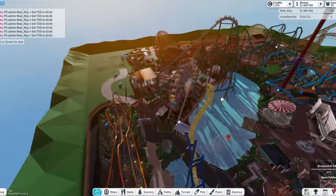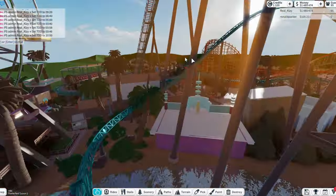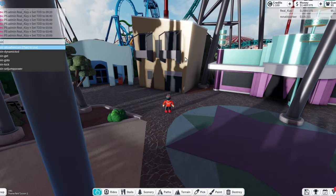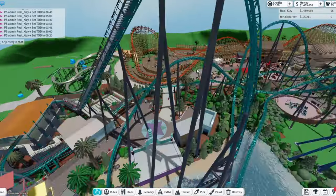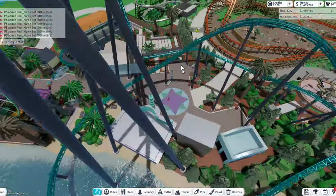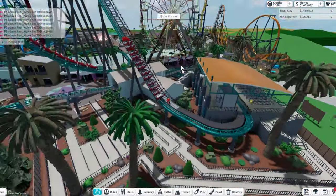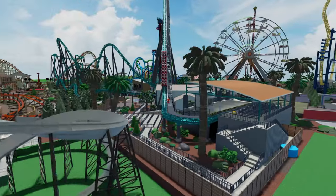We're gonna keep exploring the park. I like this time of day — the kind of sunset looks nice — but we're gonna set it back to normal time. I think our next ride is this big one right here, this humongous ride. It's called Goliath! Oh yeah, that is a sick name. Look at that station — all right, here we go!